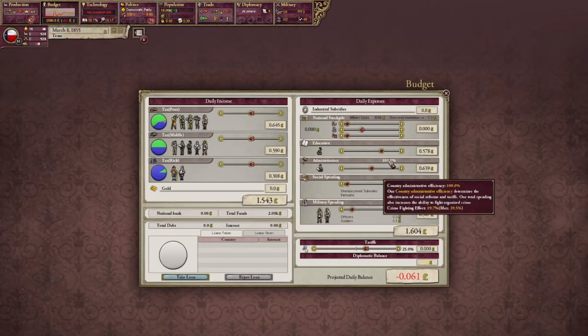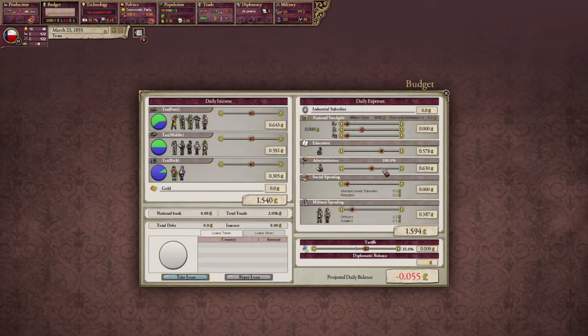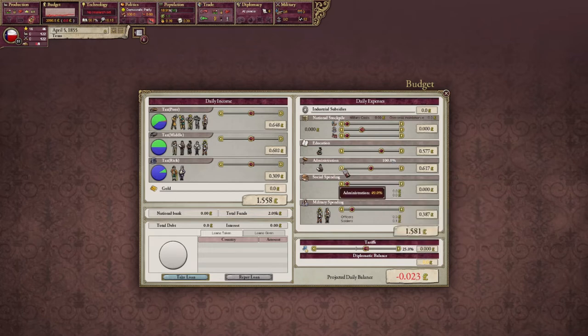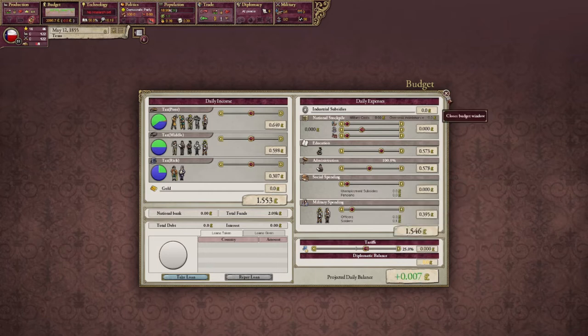Does that mean I can lower this now? Country administrative efficiency 100%. 1.6% of our population are bureaucrats and we only need 1%, so let's try lowering this a little. I think my crime-fighting effect went down, but that's the only thing I saw. 1.5% — the percentage of my population that are bureaucrats just dropped by a tenth of a percentage point. I guess they opted to go do something else with their life. But we've still got enough for maximum administrative efficiency, so we'll stick with that for the time being.